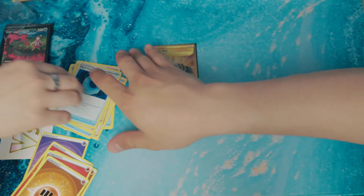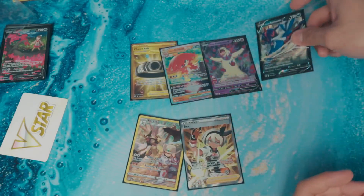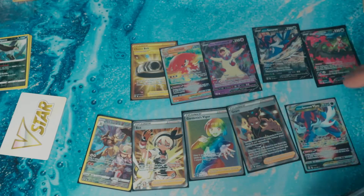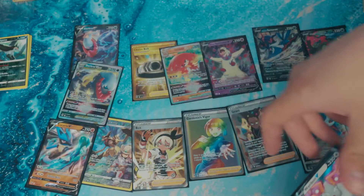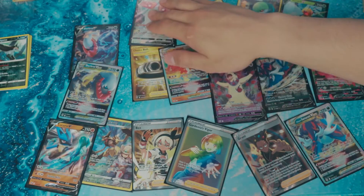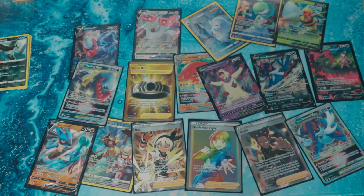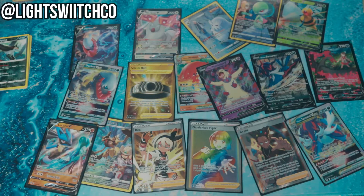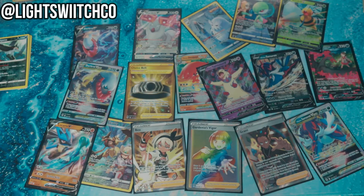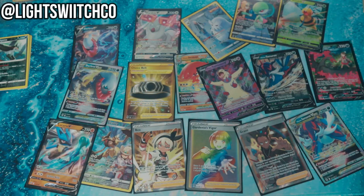It's gonna be really hard to beat this for anything else we do. Move aside for the star players — boom! I was organizing — put the Trainer Gallery down here. Look at that — all in all, a lot of hits. We opened a booster box worth of packs and this is much better than a booster box. This has been phenomenal. Anyway — LightSwitchCo on Instagram, follow us there. Bell icon, thumbs up, whatever it is — thank you guys for stopping by and we'll see you in the next one.